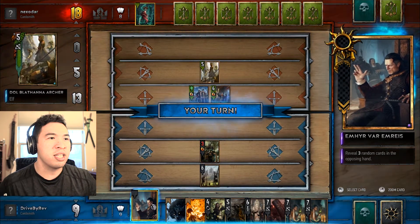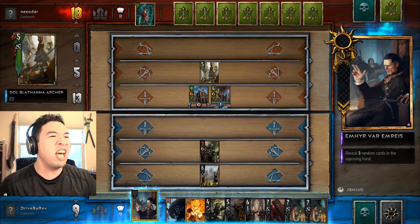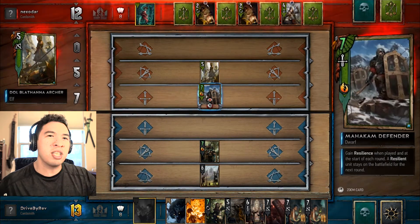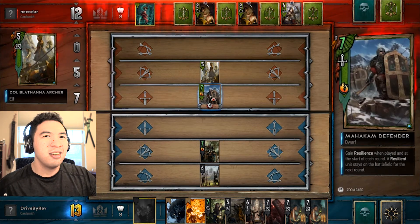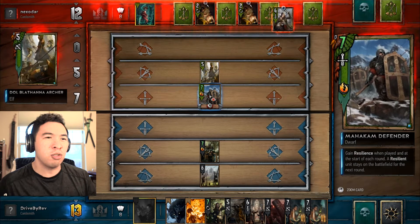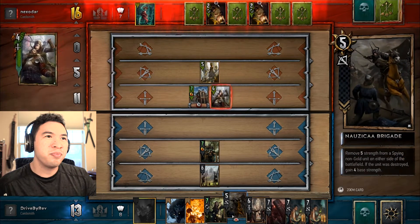I knew you were going to try that nonsense. Well, that's okay, because he's staying alive. Hit him! Oh, you hit the wrong one, man. You were supposed to kill this guy. So resilience unfortunately means he gets to keep that defender into the next round. And I'm trying to hit him for strength.